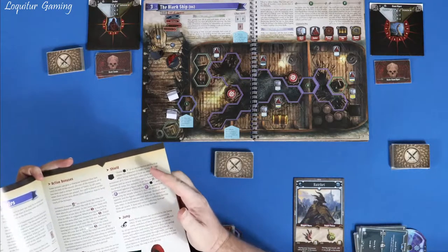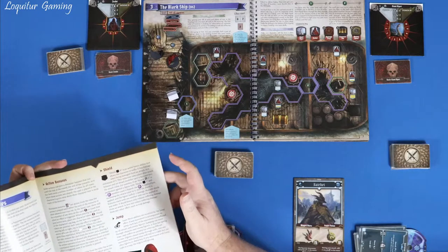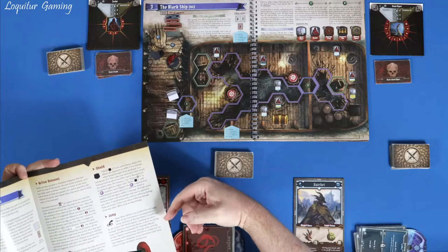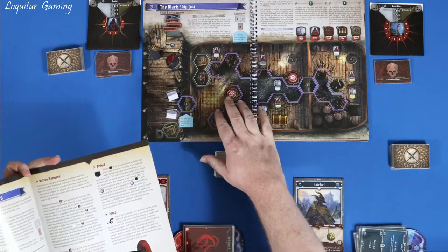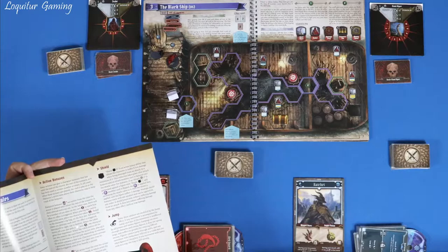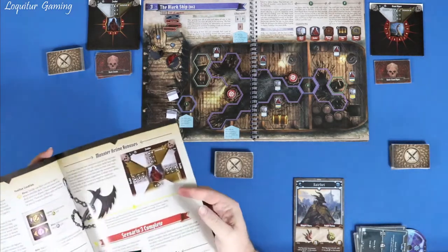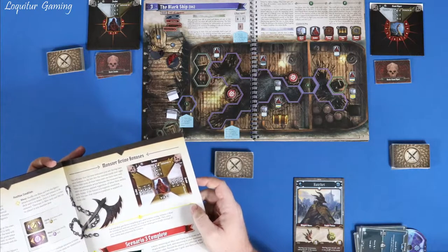Shields are introduced — they reduce damage taken after all multipliers and modifiers are applied. Jump is also new: it lets you ignore extra cost for Difficult Terrain, jump over obstacles and enemy figures, but you cannot stop on them — you need enough movement to clear completely. New conditions include Poison, Wound, and Curse and Bless cards are being introduced.